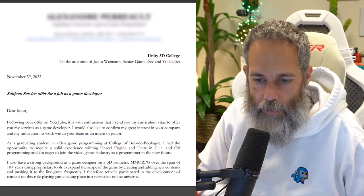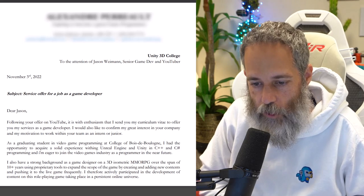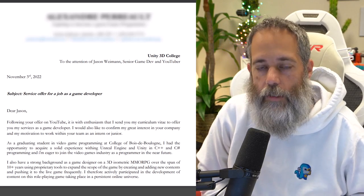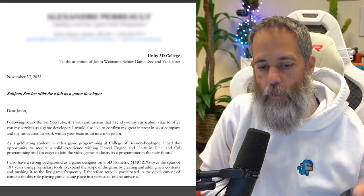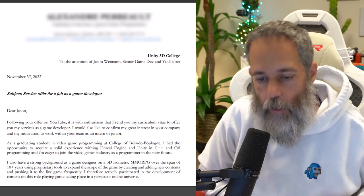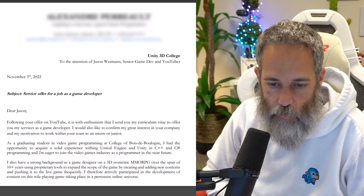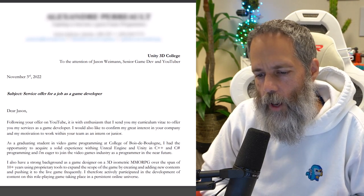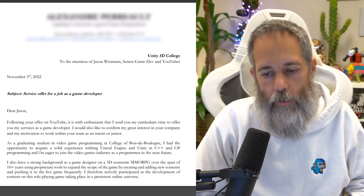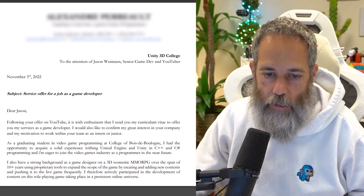It also says: I have a strong background as a game designer on a 3D isometric MMO over the span of 10 years, using proprietary tools to expand the scope of the game by creating and adding new content and pushing it to the live game frequently. That's really cool — it shows you've got experience working on some game thing for quite a while, probably as a hobby or maybe full-time. Then it says: I have therefore actively participated in development of content on this role-playing game taking place in a persistent online universe. That seems like an extra sentence that doesn't add much.